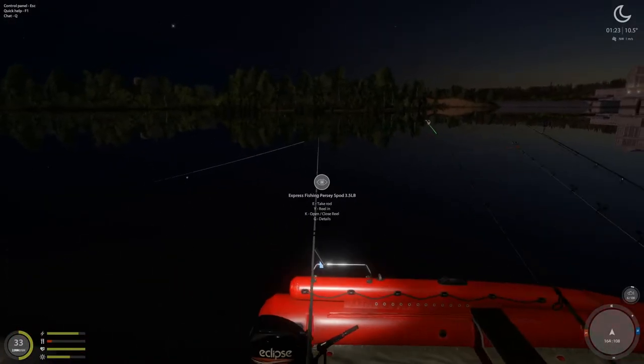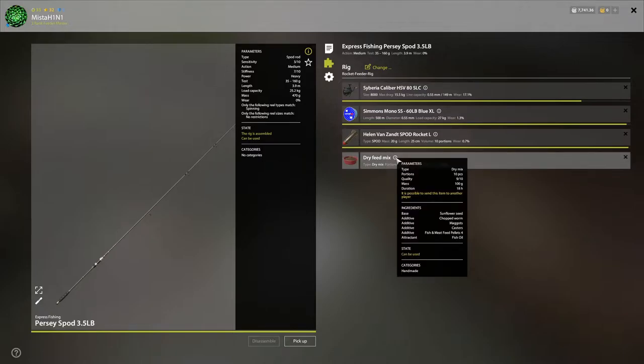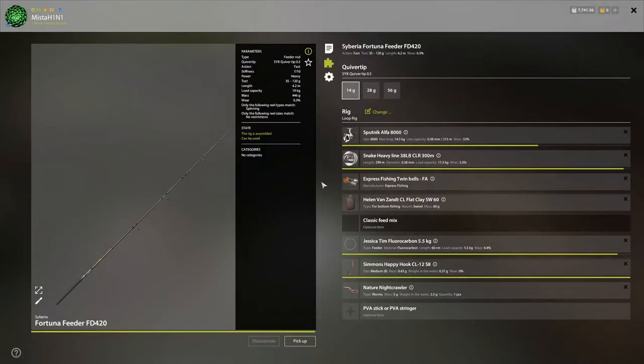So I'm supposed to have 60 centimeter leaders. In terms of ground bait, both use the exact same recipe. The base doesn't matter — I'm just using whatever I had. For additives, you can pause the screen: chopped worms, maggots, casters, fish and meat feed pellets, and the attractant is fish oil. I don't think you need to be a high level in ground bait making to make this mix.